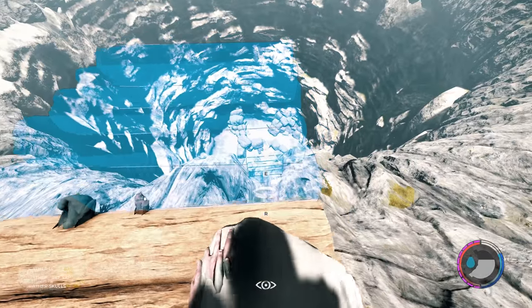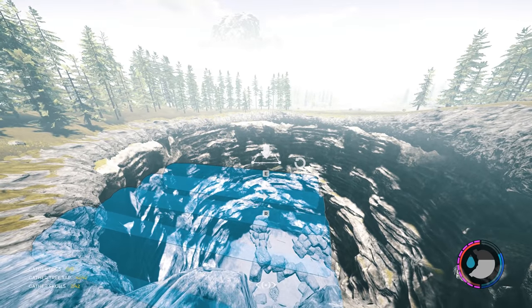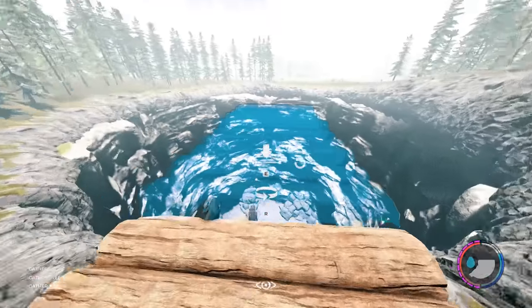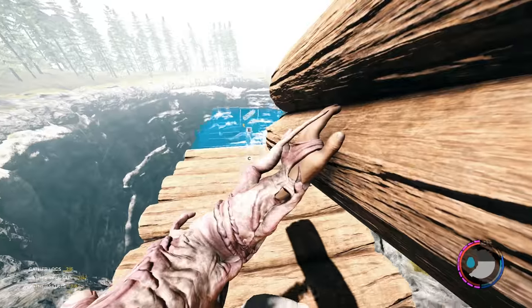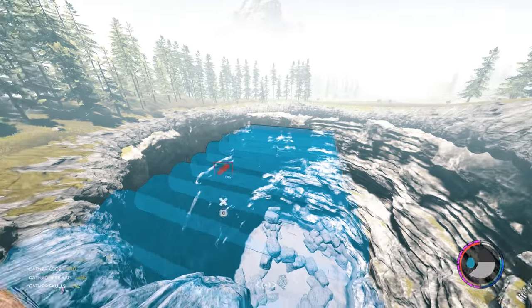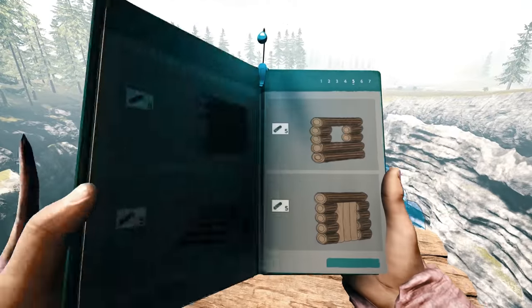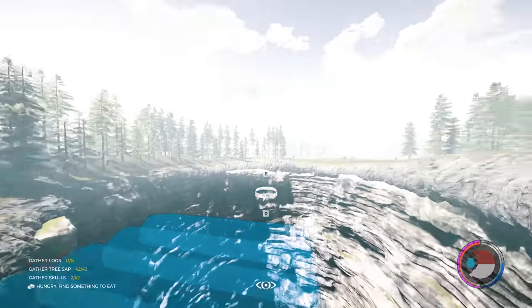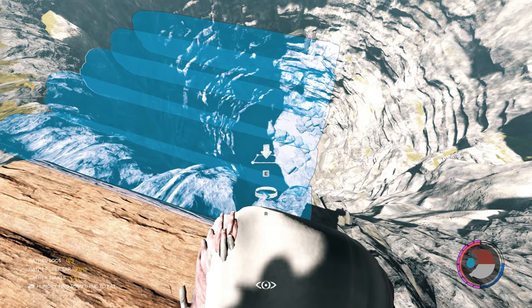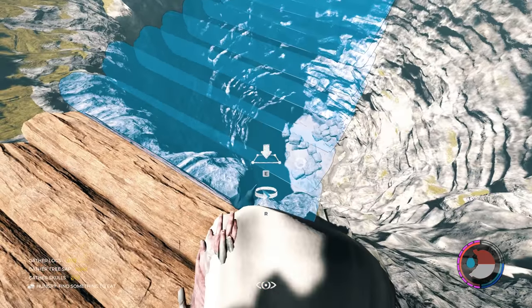The trick, as I mentioned in the original video, is you stand right on the edge and place it. Do not build it and then place another piece on top — you have to place it on the end of the blueprint. Otherwise it starts placing upwards, it elevates, and it won't be smooth to walk on. You can do it but it's just going to be messy. The way I like to do it is to move right to the edge and make sure you're not moving — if you're moving, you'll probably slip down into the hole.